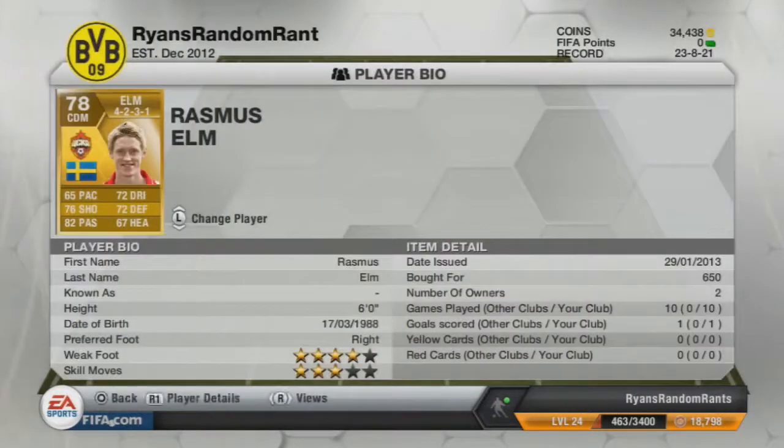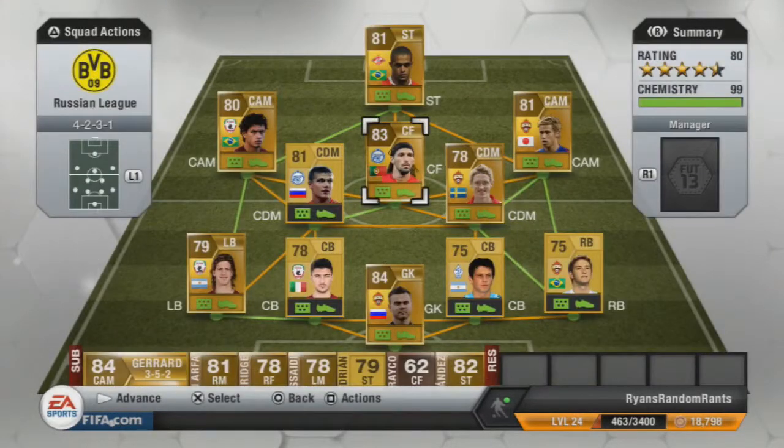And then we've got Elm as our other CDM. Going for 650 coins, I was surprised I could get him for this cheap, considering he's got 82 passing, 76 shooting and 72 dribbling and defence. Very all-rounded player here guys — his pace could be a little better I suppose, but can't ask for much.